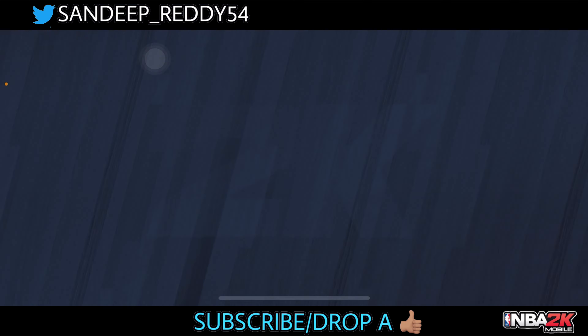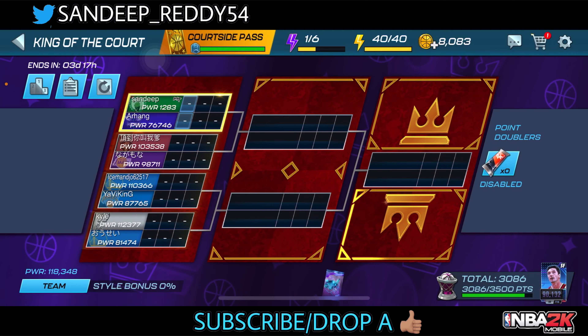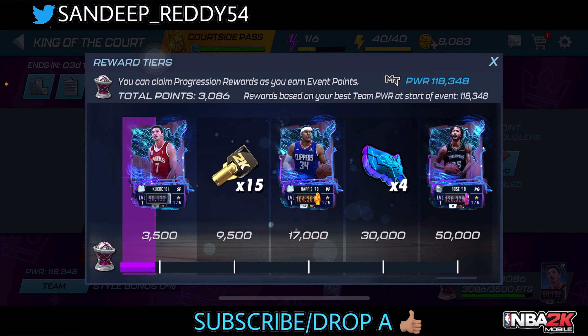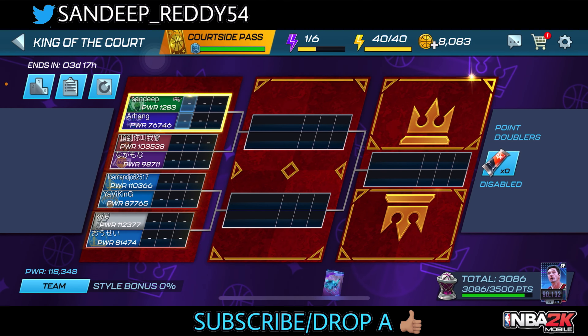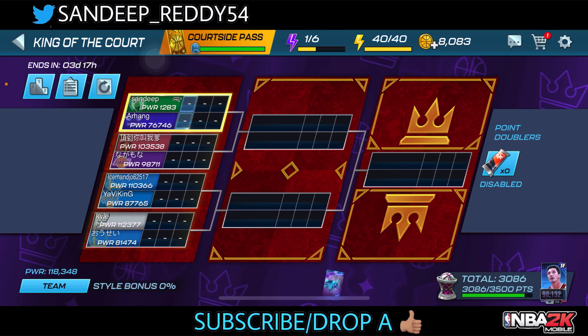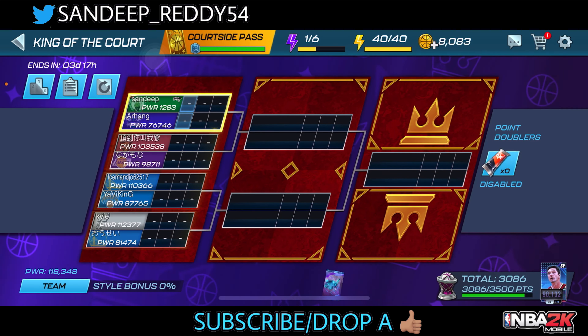My power is 118k, and the next best guy in the bracket is at 112k — a 6000 power difference which helps a lot. He doesn't even have the best shooter; he got Kevin Durant instead of Stephen Curry, but we have Steph so that's fine. That's how you matchmake. I matched up on my first game versus a 76k power team, and the next one is a 103k team. Just like that, we can go to the finals, win games, and get tons of points for Derek Rose.